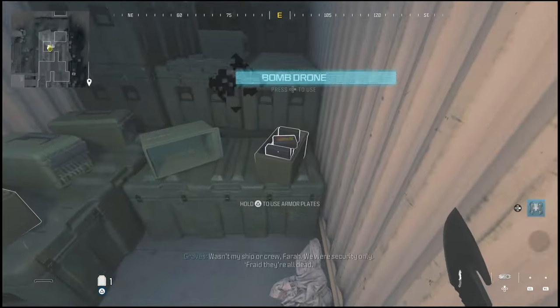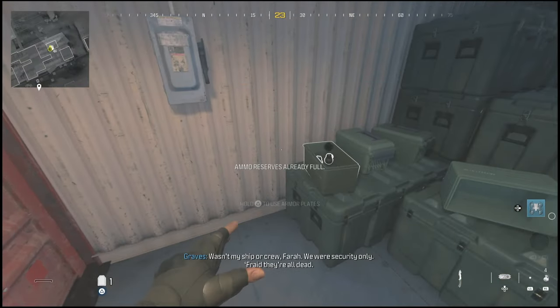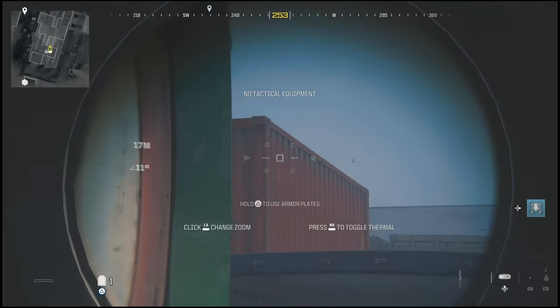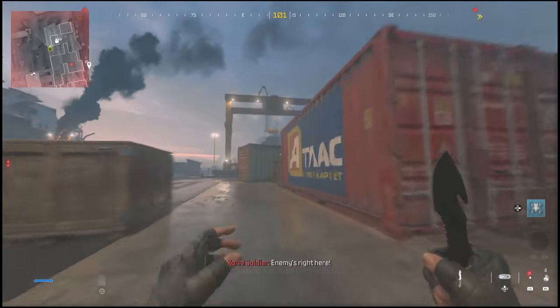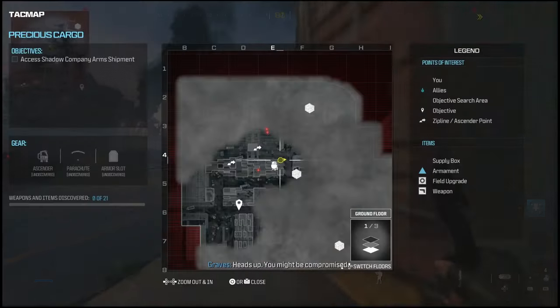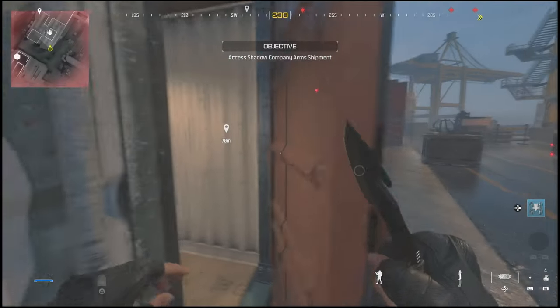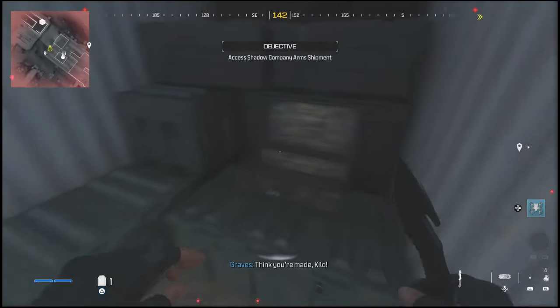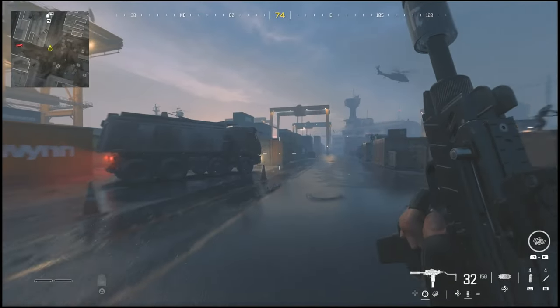The first stop will be here — you can pick up the bomb drone and some ammo and things. Then on the next crate right next to this one, you can get the parachute and the ascender as well. Once you guys have these items picked up, you will have them for the entire time you're in this mission. Even if you die and come back, you will still have the items.